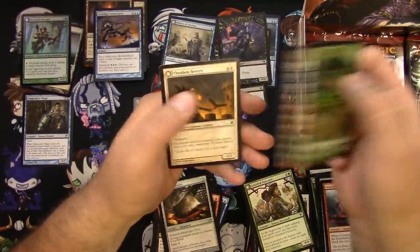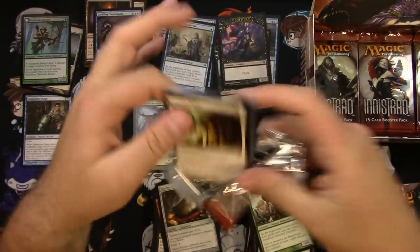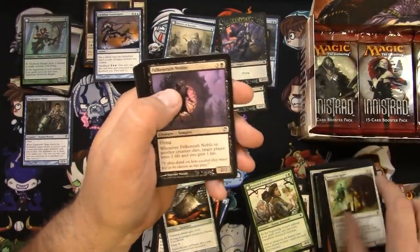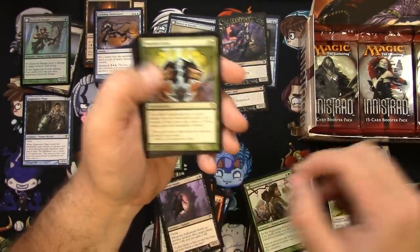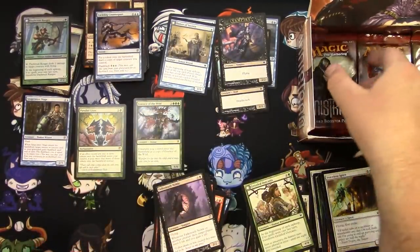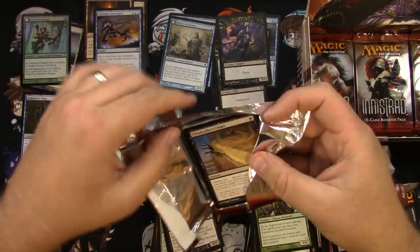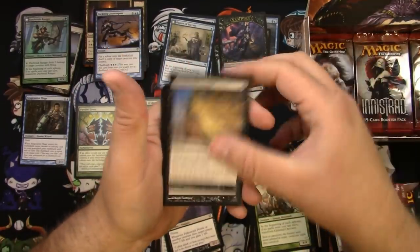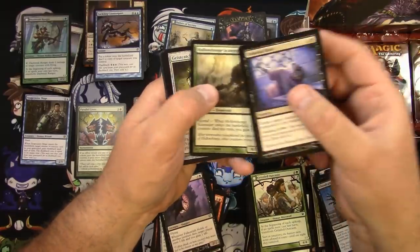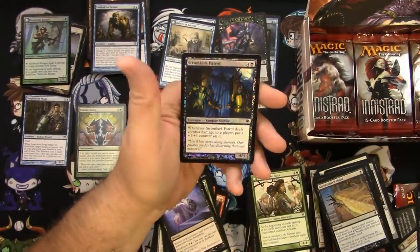Moan of the Unhallowed, Parallel Lives — okay, the next best rare I think in the set right there. That's good, and a Rally the Peasants — cool. Still need more than one mythic for this box. These aren't glued or anything, they're just hard to open — I'm clumsy. Uncommon, uncommon, uncommon, Undead Alchemist — okay. And a Stromkirk Patrol. Alright, there's your foil, getting down to it.